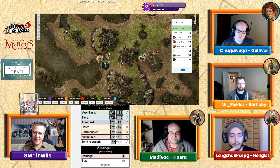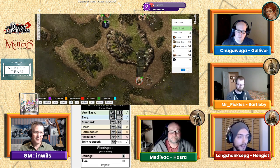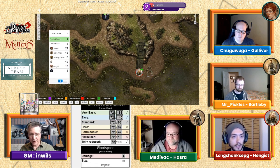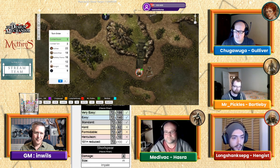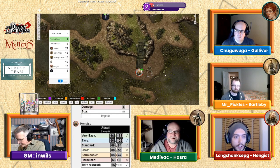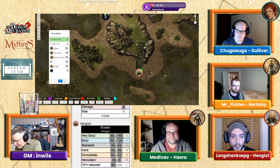Hengis has one action point left and uses his brawn to pull his sword free. It's half damage — three points — as he pulls the sword out. That's how it works: three points to pull the sword out. We're now going into combat round two.